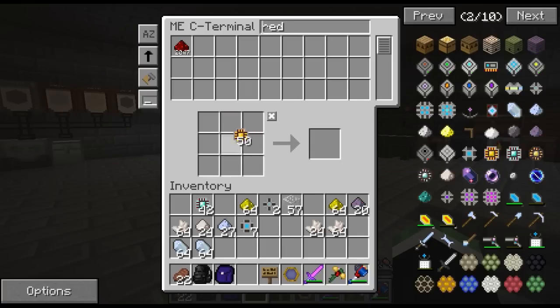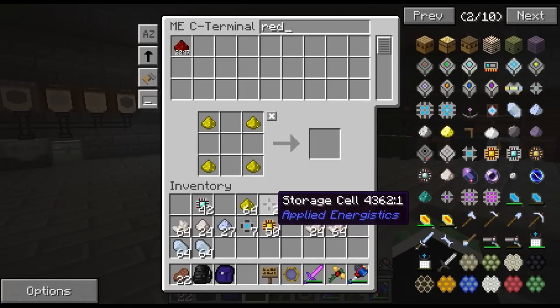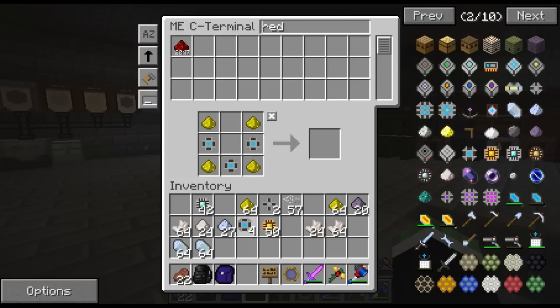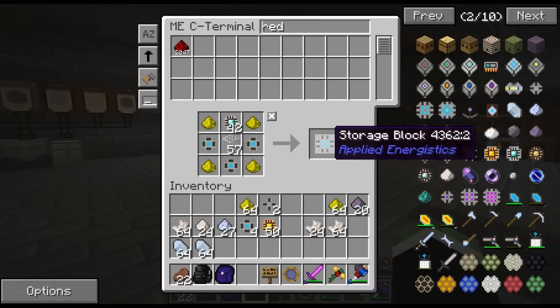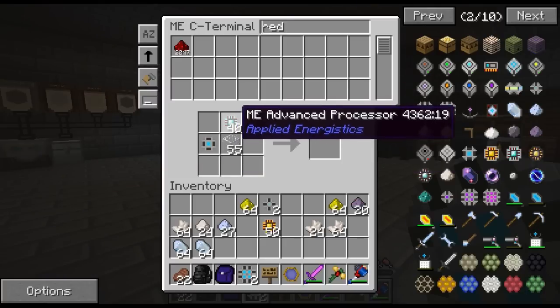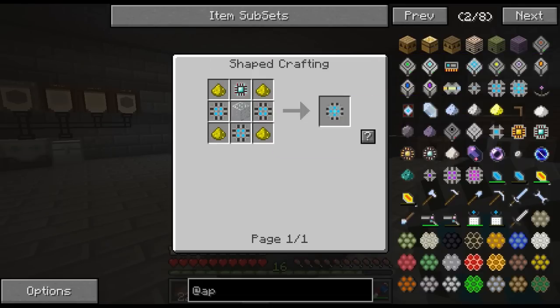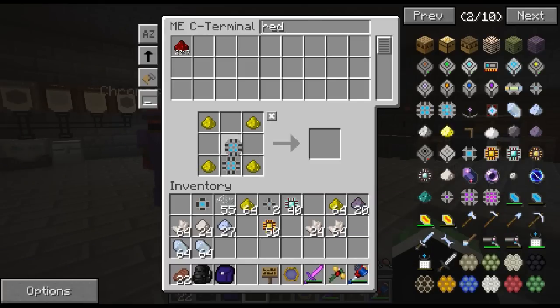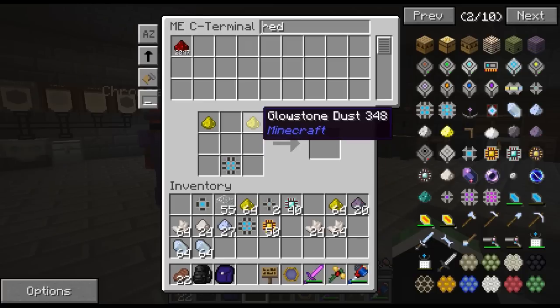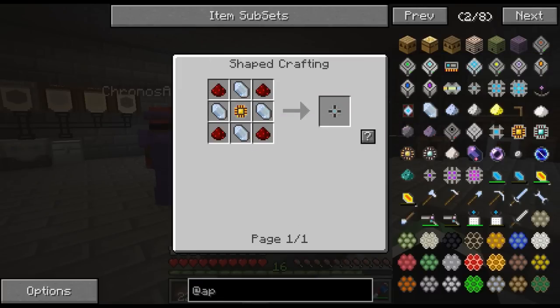Also, the reason I couldn't get this stuff to come out of this chest into the pulverizers last episode - that was because the item ducts are really smart. They look for valid locations to put items. If something is already in a spot, it automatically puts it in that spot. And these pulverizers weren't set to accept items, so the item duct wasn't pulling out of this chest. If you click on these pulverizers and click on the green tab, you'll see there's a configuration - you can configure all five sides. Orange is output, blue is input. I have the bottoms of the pulverizers set as input so that way the pipes can automatically put stuff inside of them.